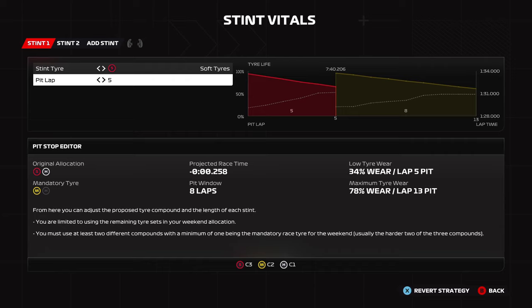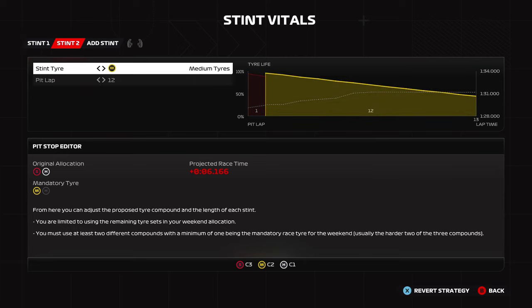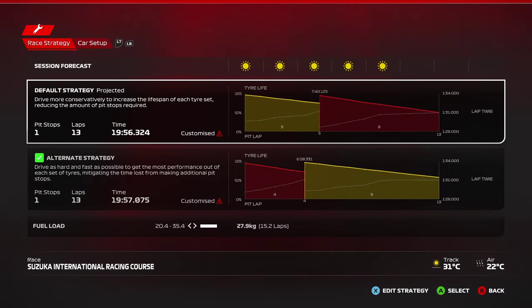The safer strategy for any dry 25% race is soft-to-medium. You start on the soft tire, and if there's an early safety car, a crash, or front wing damage, you can always take the mediums and go to the end. The mediums are very durable in 25% races and are the best race tire overall. Summary for 25%: go soft-to-medium if you want to be safe, or medium-to-soft if you want to be aggressive and maximize your chances of winning.